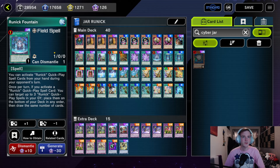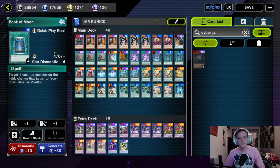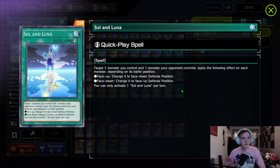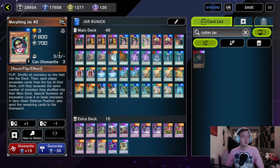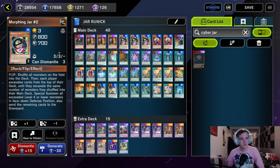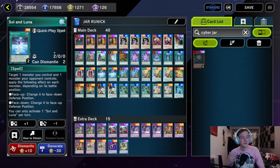We have the Runick Fountain obviously — we're playing Runick. We have two Book of Moon because we can flip our Jars back down, and it's also good interruption. Same with Book of Eclipse — we can flip all our Jars back down, and it's good interruption against a lot of decks. We have Soul and Luna, which is a really spicy card I love. You target a monster you control and one monster your opponent controls — if it's face-up you set it, and if it's set you flip it face-up. So you can quick-play flip up your Jars — basically a Book of Taiyou but better. During your opponent's main phase you can flip up your Morphing Jar 2, Morphing Jar, or Reverse Jar.